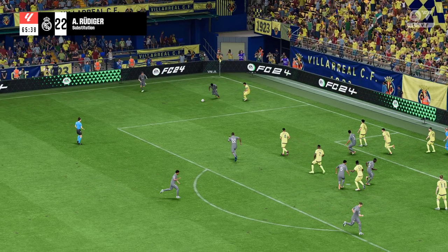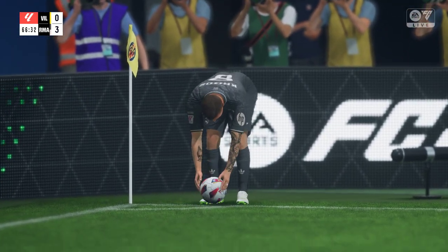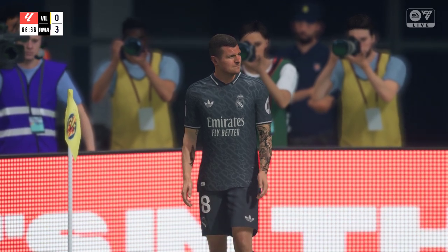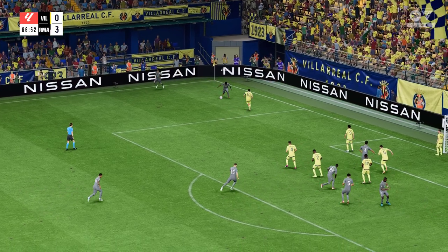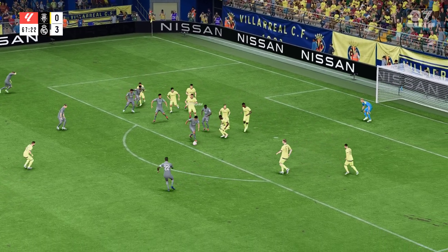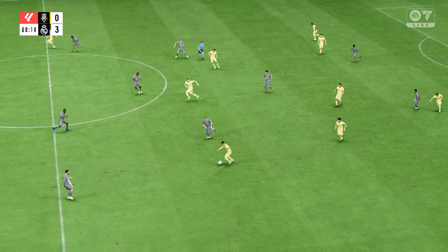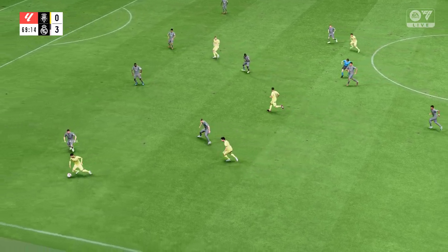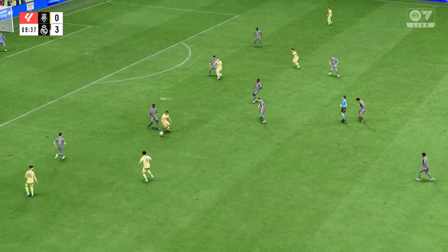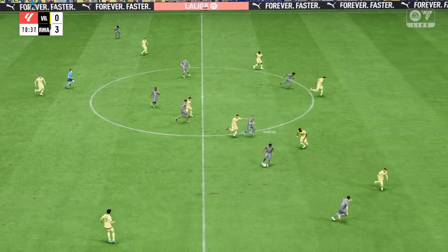Elects to go short. Rüdiger and on to Bellingham. Danger averted for now but it'll be another corner. And short it is — angles it back. Very quick thinking there. Gonzalo Getch, Gonzalo Getch — now a return to Getch. He read the situation defensively and did his job. Can they do something positive on the counter-attack?